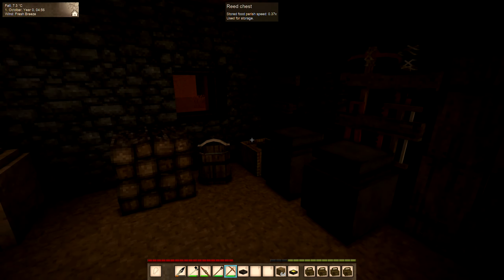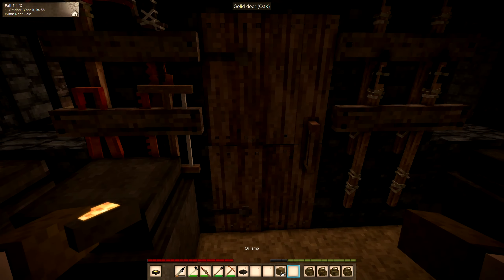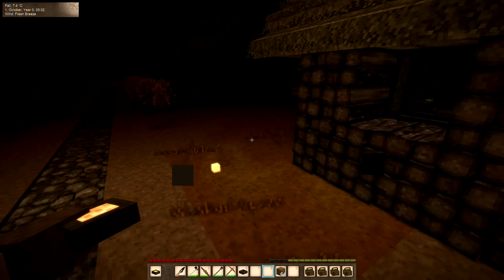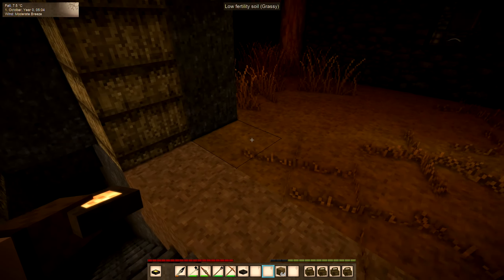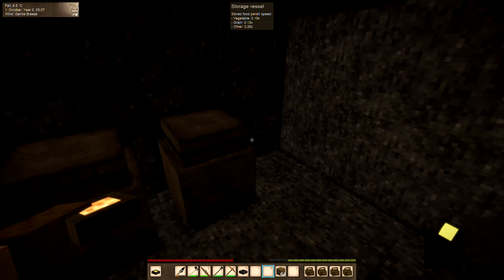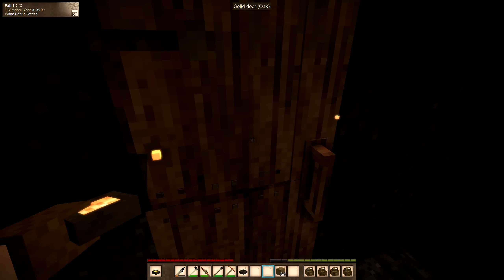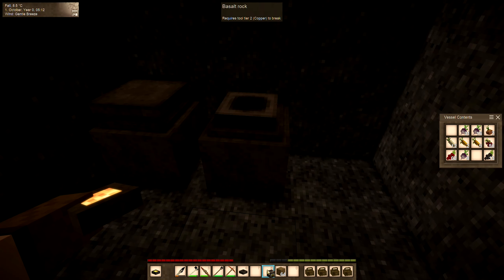I need to grab some food, so that's a good excuse to show you the cellar. I've chopped a little bit of firewood — just a little bit — I want to stay warm this winter. Brand new cellar, went ahead and dug one out from the rock, and it works great. We got the cellar buff there, and since it's deeper down I'm able to use the door and still get the cellar buff, so that's cool.